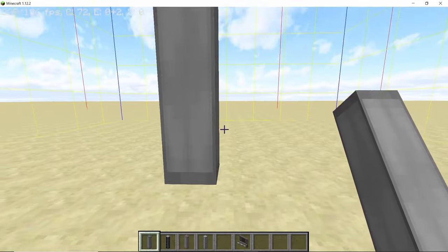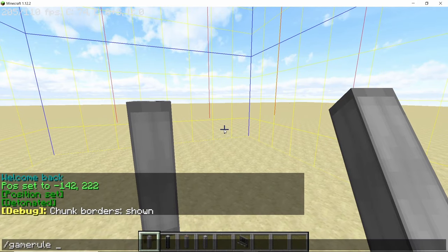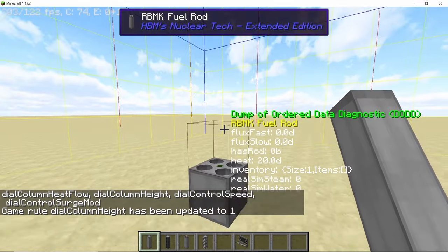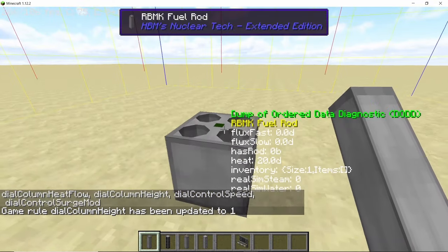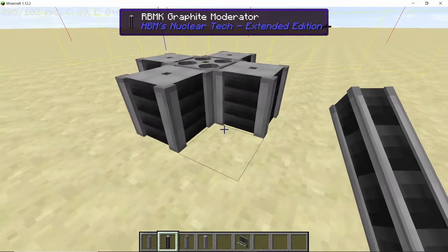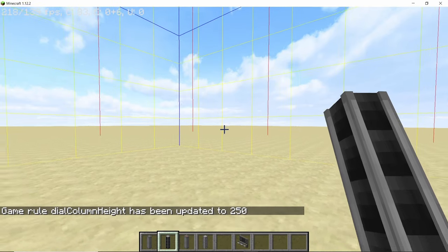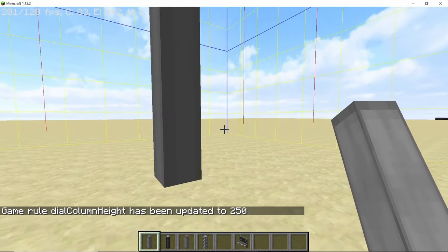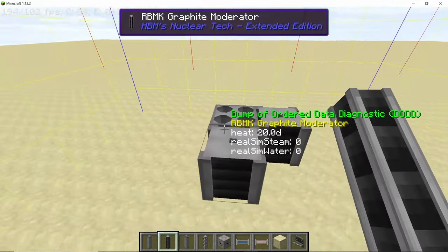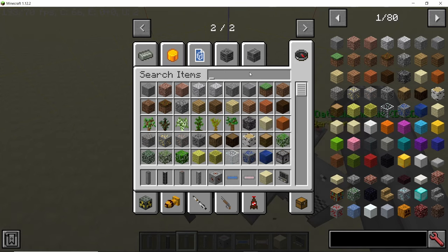RBMK performance has been enhanced significantly. Previously, a four-high RBMK column had to be rendered four times in total. With the new change by Alcata, a single one-by-one column is now extended to whatever height you set, so no matter how high you make the RBMK, the column is only rendered a single time. Here I've set the RBMK height to 250 — it goes all the way up there and doesn't take a toll on FPS. You can now make tall RBMK reactors without affecting performance.